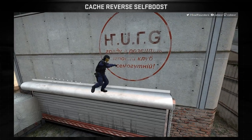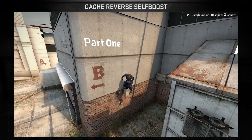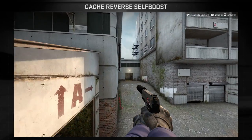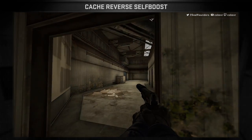Now that you know how to air strafe, we're going to want to break this jump down into two parts. Part one will be from the overhang to the electrical box, and part two will be from the electrical box to the air conditioning unit. Once these two jumps are done, you'll be able to do a simple jump up on the roof and from there flank terrorists rushing A main, or simply hold for information, get a kill, or fall off.